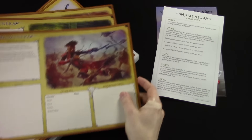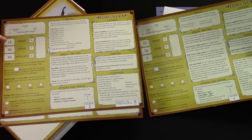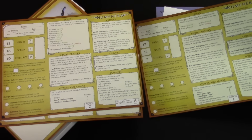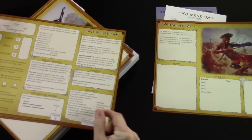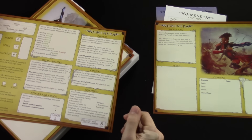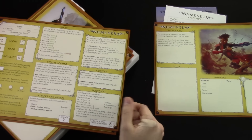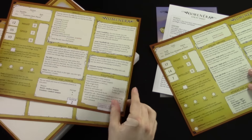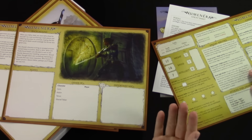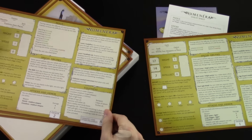These are the pre-generated characters — big, full-page sheets with stats on the back. Ciphers are the technology you find throughout civilization. For example, one character has a level two medallion that lets you pass through solid objects for one minute — basically Kitty Pryde. That's how the stat sheet works. These are pre-generated, so they have everything already, including backstory. You don't have to play the pre-generated characters, but they're great if you're just getting started. There are five characters to choose from.